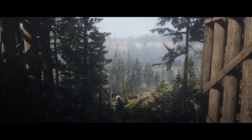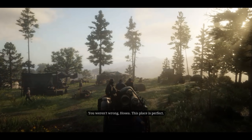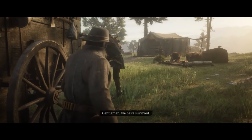As you start the 2nd chapter of Red Dead Redemption 2, you make your way to the Horseshoe Overlook and make camp. This will be your primary home but at the beginning it can be a little drab. That being said, it is a very useful place — here are the functions of the camp split up into sections.